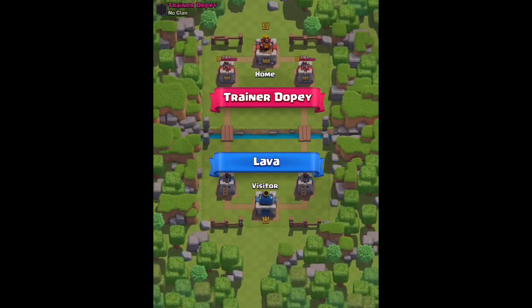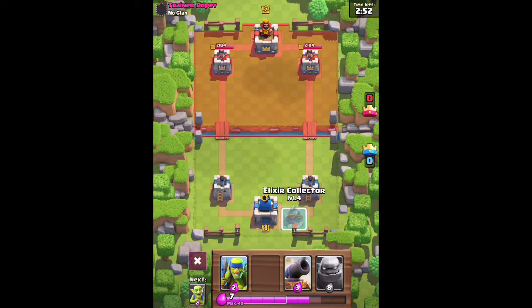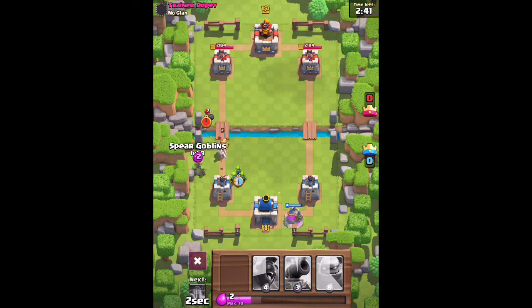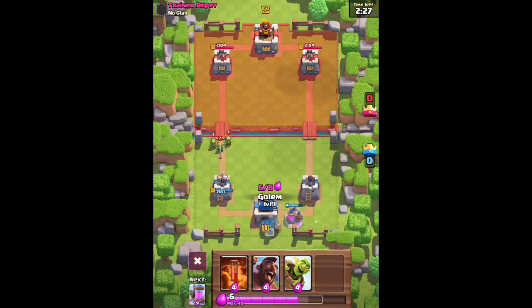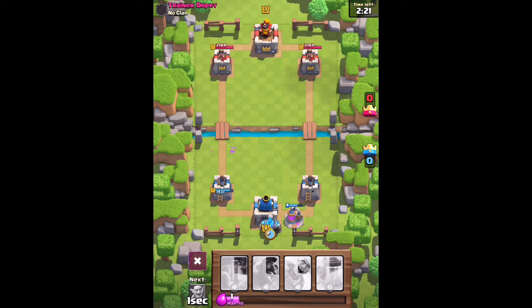Alright, let's just save up and go down with an Elixir Collector, and now we can actually defend. If this trainer is using a Hog Rider also, we'll be ready to stop his push. Let's go down with those Spear Goblins. Cannon — perfect. We stopped the push. Now let's wait it out and get that Golem down. 3, 2, 1 — boom. Golem! The Golem looks so cool with those crystals on its back — that's what the maxed-out Golem looks like in Clash of Clans.